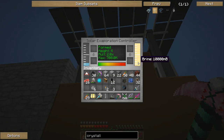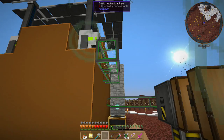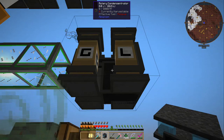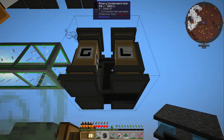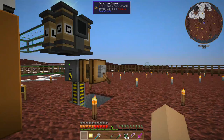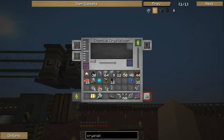We are full of brine and filling up with water. So now we want the brine to come out of there and go into the rotary condensentrator. The question is which side do we want it to go into - G stands for gas and L stands for liquid, so we want it to go on the liquid side. Then we want the chemical crystallizer to hook up to the gas side. Looks like it is the correct side.